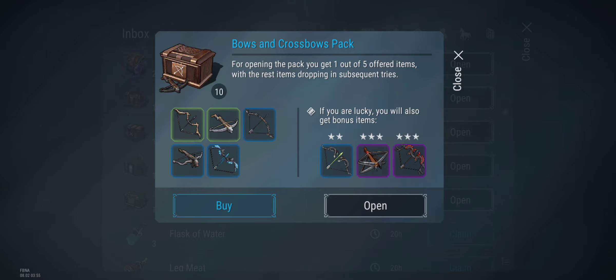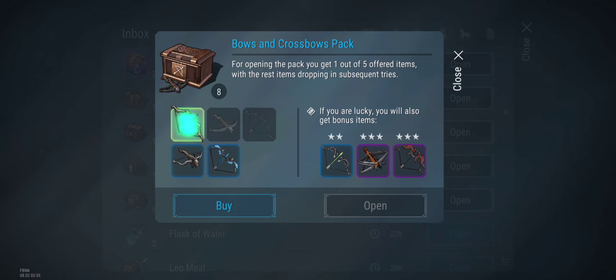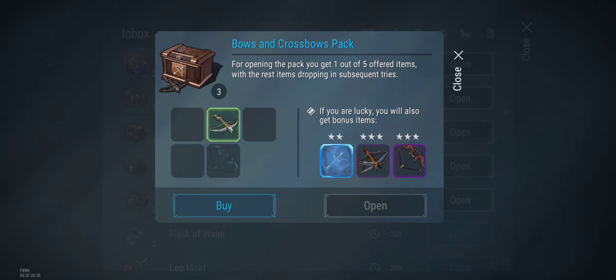Nope. Come on. Nope. See if I'm gonna get lucky — I'll probably get the poison bow, I just have a feeling. Nope, nothing yet. I knew it, I knew it. Let's try again. Two more. Come on. No luck on that one, guys.